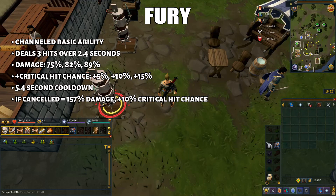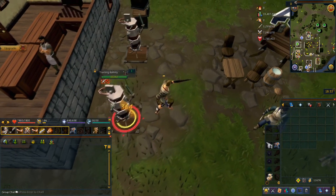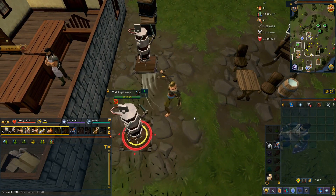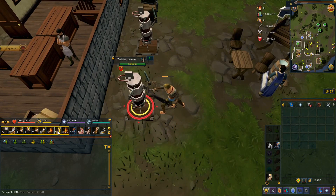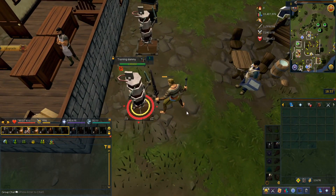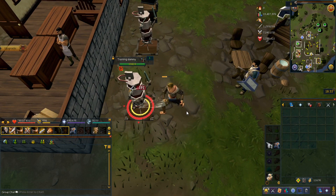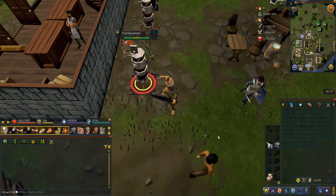Moving on, we have normal Fury — a channeled ability that hits up to three times, with each hit doing more damage and increasing critical hit chance. Ideally, cancel after the second hit by queuing the next ability after the global cooldown. Cancelling gives 157% ability damage with a +10% critical hit chance. Avoiding cancellation delays DPS and adrenaline gain, making it less ideal for AFK revolution users.